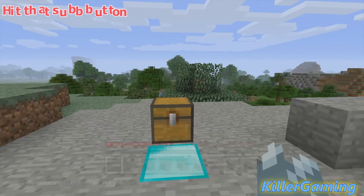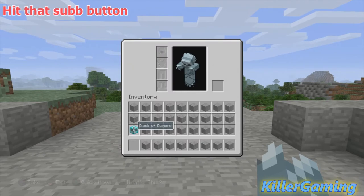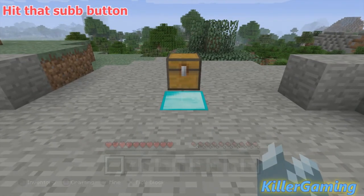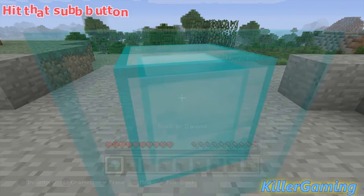Once you've done this, you just want to make sure that the diamond block or the block that you want to duplicate is in your inventory, not in your hotbar. The next thing you want to do is simply just press the right d-pad and circle. This is for PS4, or whatever it is for Xbox, to drop an item. Cross those two at the same time.